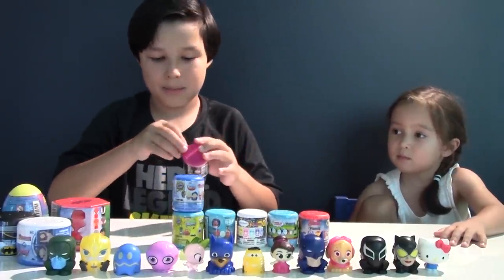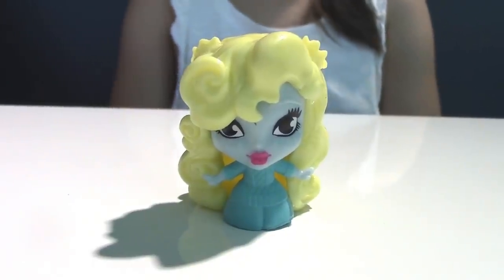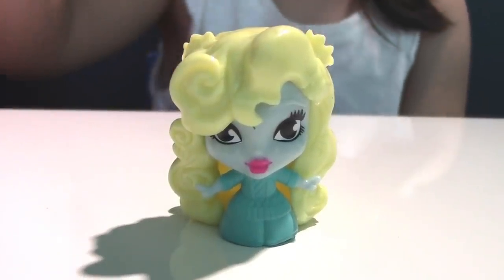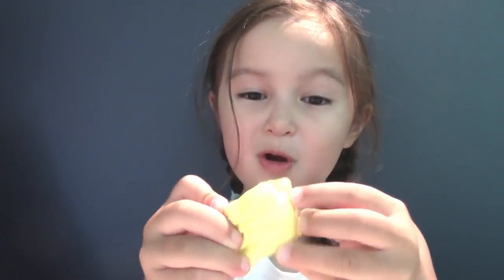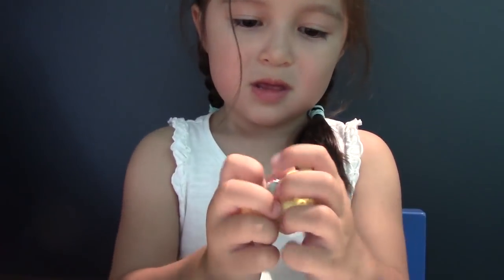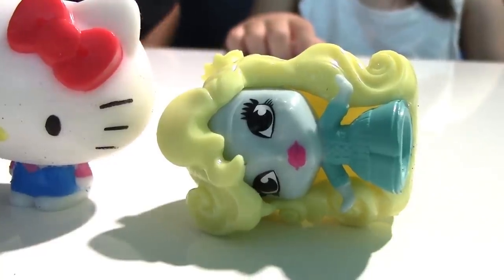Now we got something for the girls - Monster High! Here is our mashem. This is our monster girl, even though we have no idea what her name is! Let's just give her a hammer! It actually fits on the finger! She's gray! And she's also stiff, because she's a fashem.